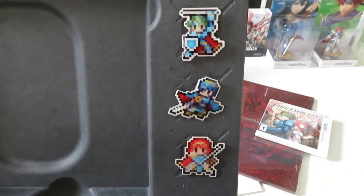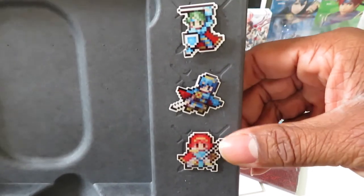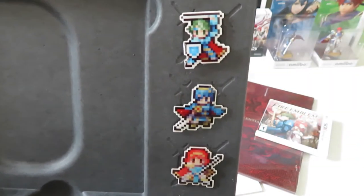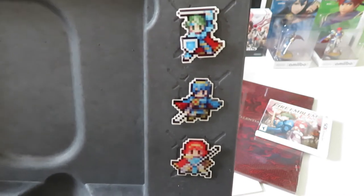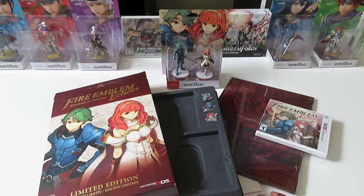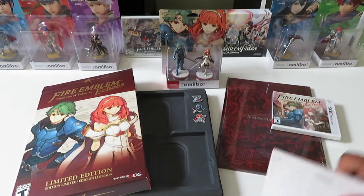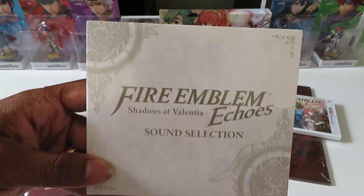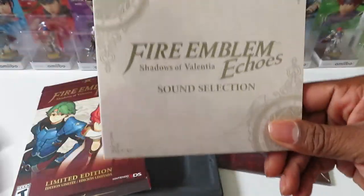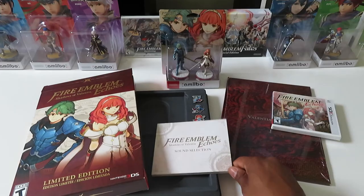It also came with these really neat 8-bit style pins — we have Alm, Celica, and Marth as 8-bit renditions of our favorite heroes, which is pretty freaking cool. And there's also a sound selection CD. I talked about the voice over work, but the music in this game is absolutely stunning too, so you get an amazing soundtrack to listen to.